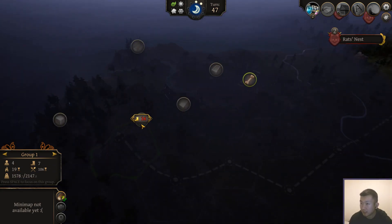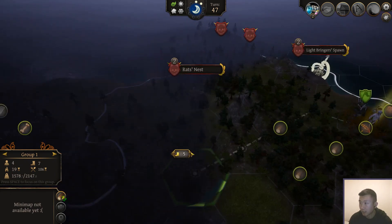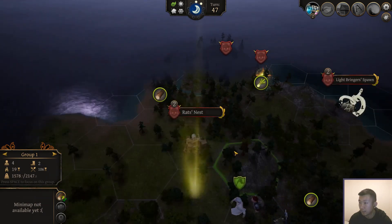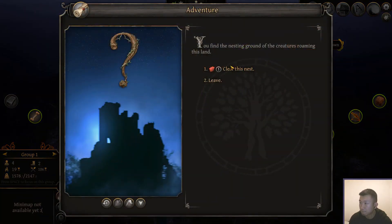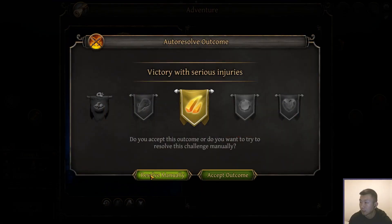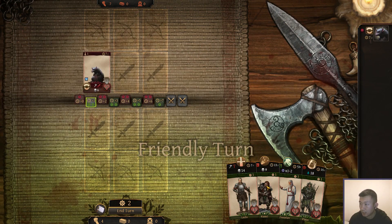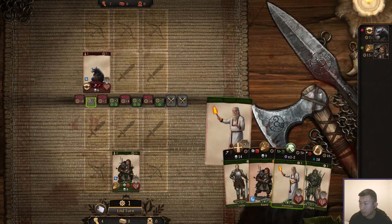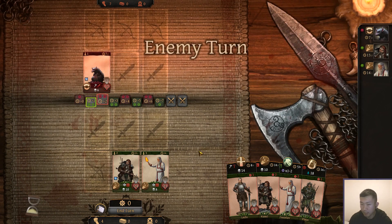We're going to go west to this piece of ruby that we found earlier. And I'll actually clear out this rat's nest on the way. I probably don't need to reveal all these last few bits of the Fog of War. We can't auto-resolve this one — there's a lot of rats here, but they're all probably pretty weak.